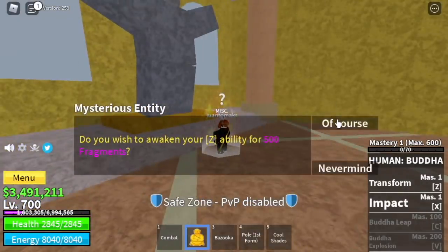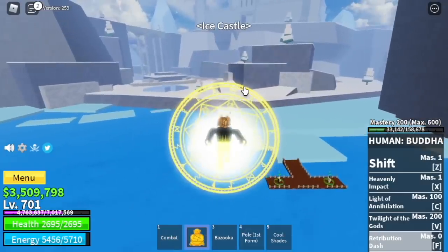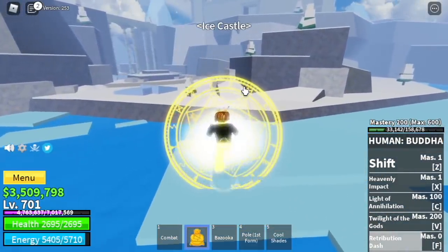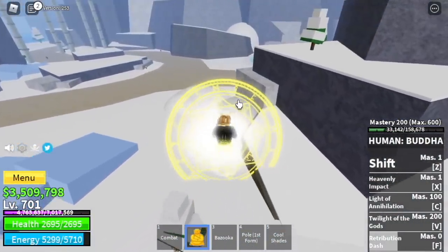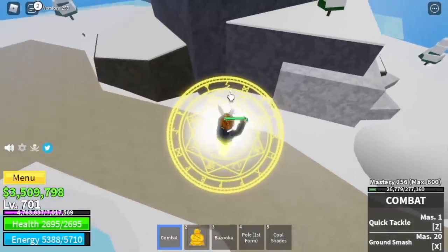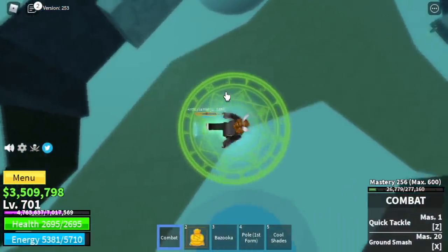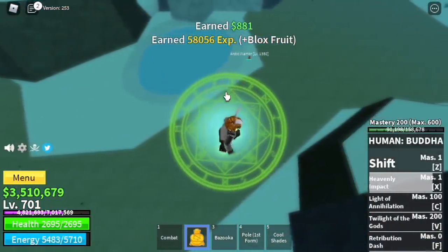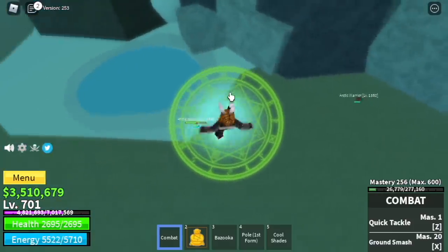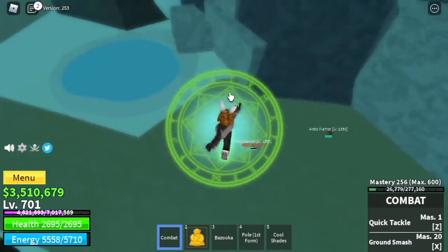You will be unlocking a total of 5 skills. What did I do? I went to Ice Castle, used my left clicks to damage the mobs, and then last-hit using the Buddha skill — just to unlock all the skills. Mastery 200 is required. By this time I think I've already reached 200 mastery.